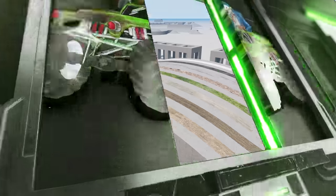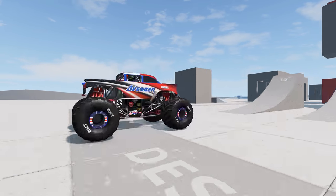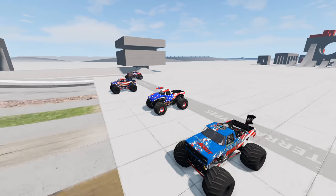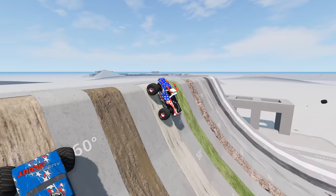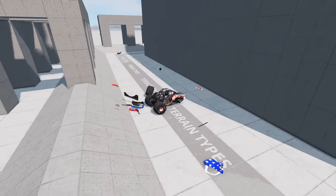Coming up next, we've got a four-truck race showdown. To get the win in this race, the monster trucks have to get past the sledgehammers and be the first monster truck to jump off and crash. Here we go — we've got American Scout, El Toro Loco, National Treasure, and Avenger. And they're off. American Scout and National Treasure with a very nice start. Here comes Avenger — Avenger takes the lead. Here comes the sledgehammers. Avenger gets took out and so does National Treasure. And the winner is El Toro Loco. What a race — let's take a look at our crash cam instant replays.